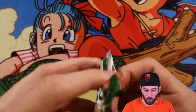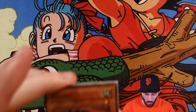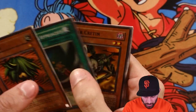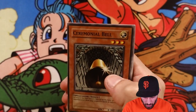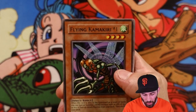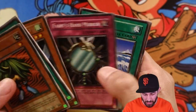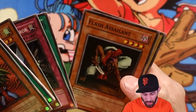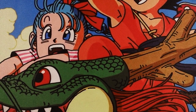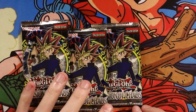Last pack for Spell Ruler. We got Griggle, Darkness Approaches, Spear Cretin, Ceremonial Bell, and Flying Kamakiri number one. So Spell Ruler was a bust — Fiend's Hand Mirror, Yermakura, Flash Assailant, and Labyrinth Wall. No holos at all in Spell Ruler. Next up, one of my other personal favorites: Invasion of Chaos.